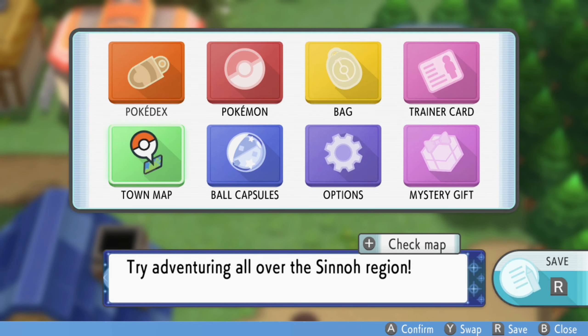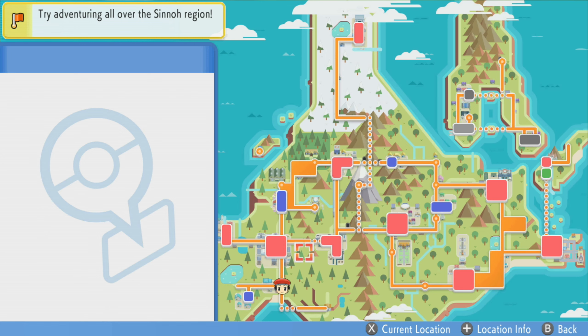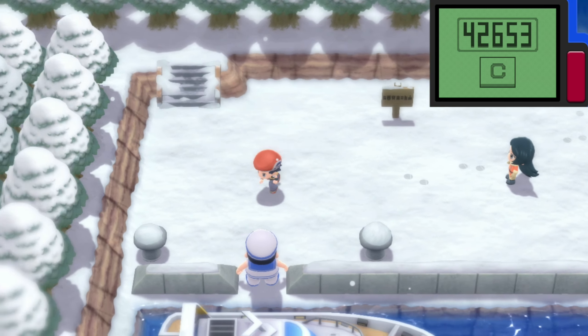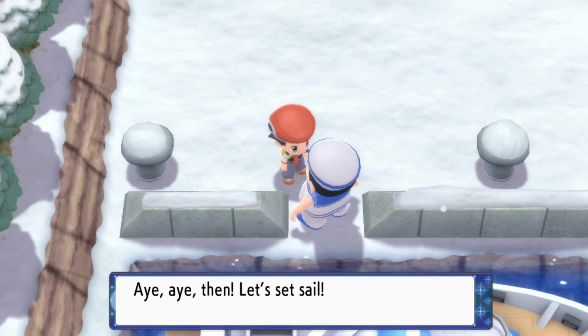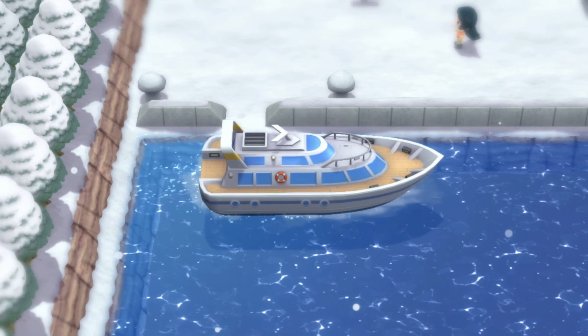Oak mentioned Ramanas Park on Route 221, which is just right down here. It looks like the berry quest went away, so I should probably check on that. Now that we're in Snowpoint, we can talk to the sailor — he asks if we want to sail to the Battle Zone. Of course! Let's set sail, onward — on another boat trip.